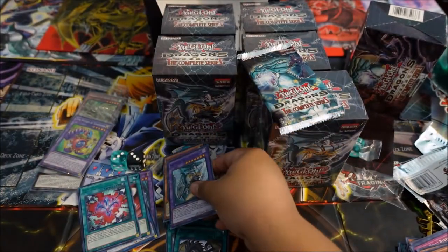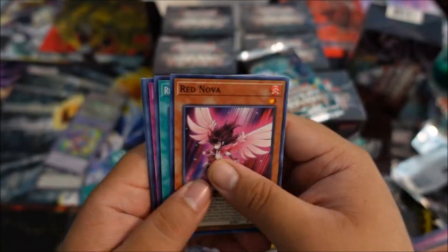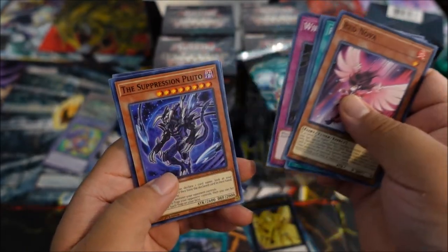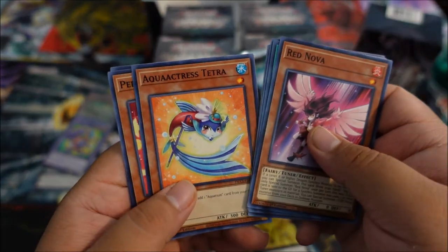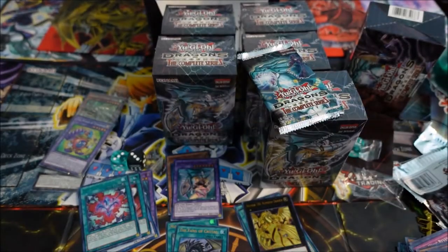We got green, blue, and purple now — very nice. Red Nova, Scythe, Red-Eye Spirit — very good trap. Wire Trap, the Suspicious Pluto, Aquarius Tetra, Uni, and Goddess Bow — very nice.